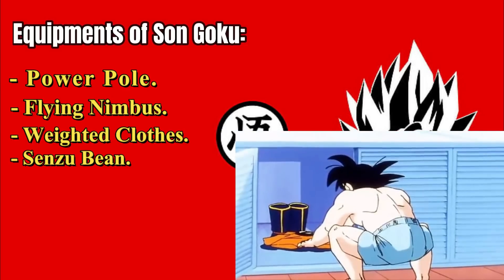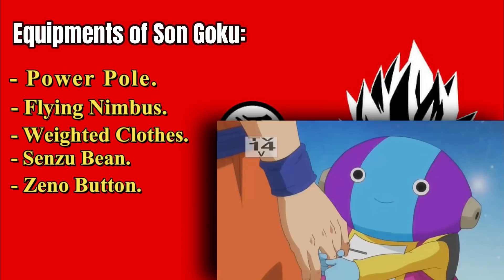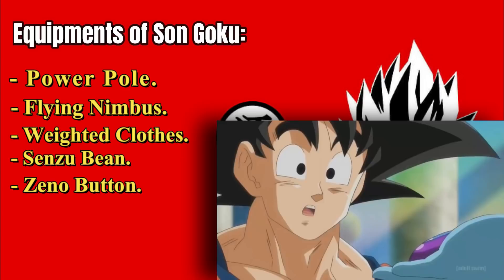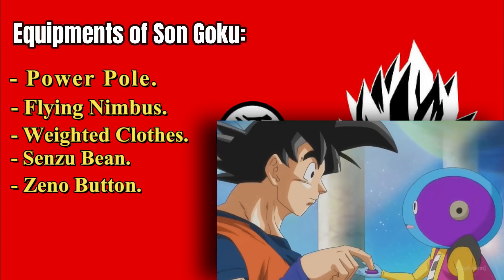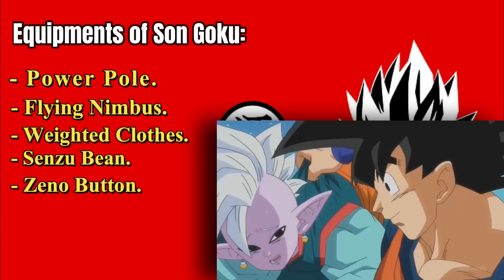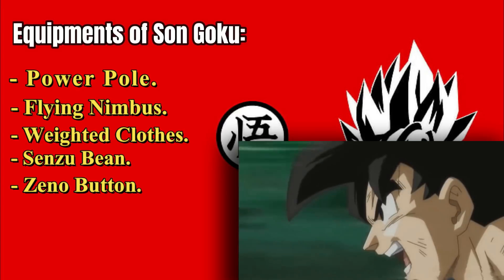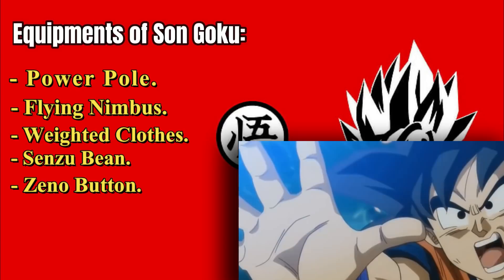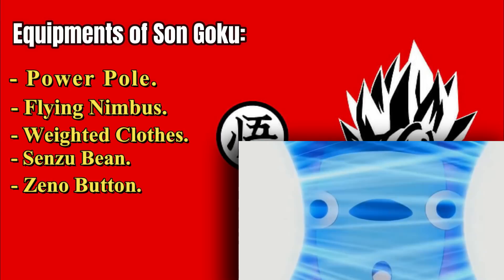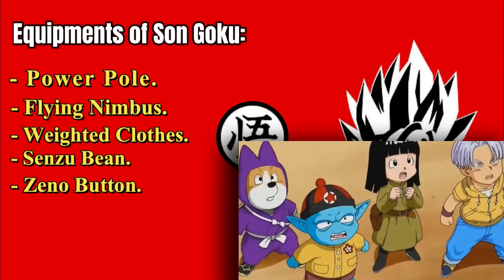Another item Goku possesses is the Zeno button. The Omni King Zeno took a great liking to Goku and wanted him as a friend, so the Grand Ruler gave Goku a special clicker with two buttons: one could instantly teleport Goku to Zeno's palace, and the other would bring Zeno straight to Goku. When battling the immortal Zamasu and seeing no other way out, Goku used the button to summon Future Zeno, who immediately proceeded to erase Zamasu. With this button, Goku could theoretically use Zeno to destroy any foe he chooses.